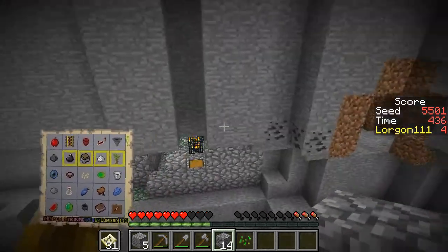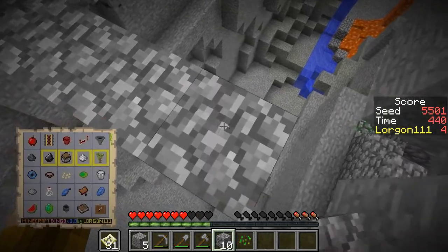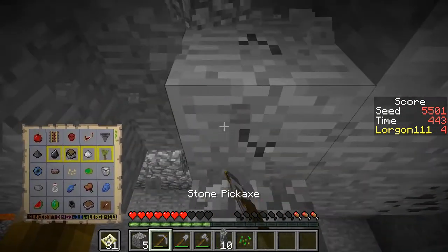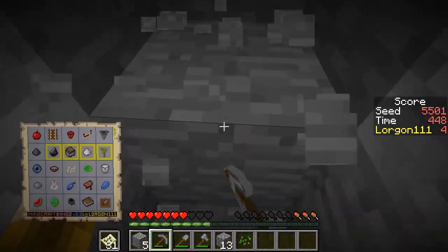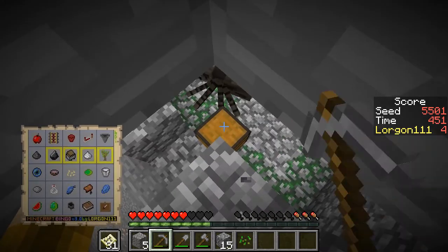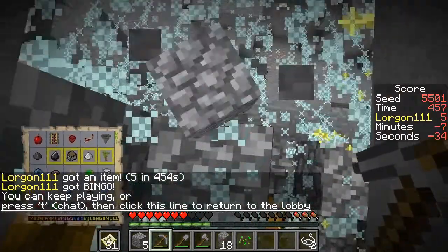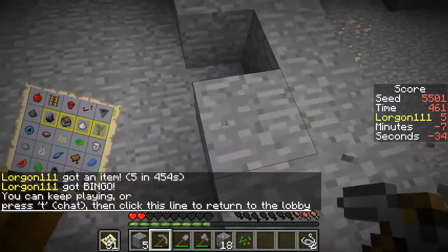Hop down here. I hear spiders — spiders are not too super threatening. And I can see that there's at least one chest in there. So I think I'll jump down and hope that in the chest there's creeper dust — and there is! Okay, great. All right, so we did it. Bingo in 7 minutes and 34 seconds! Hooray — whee! Splat. Let's get out of here.